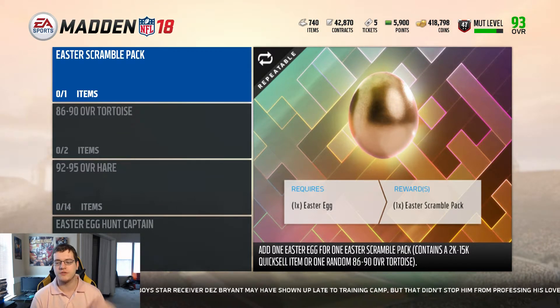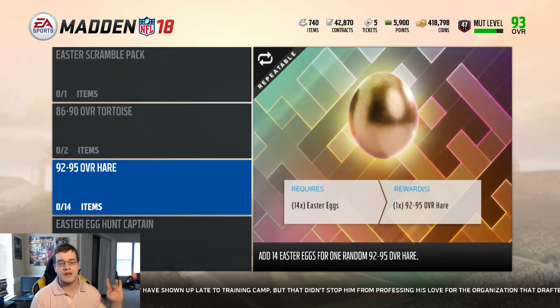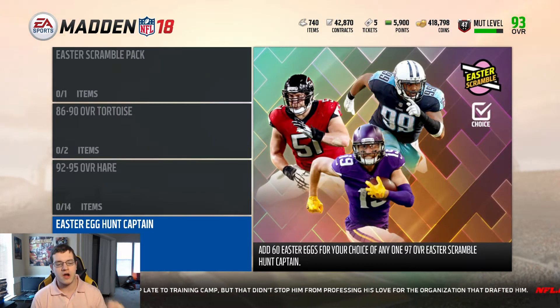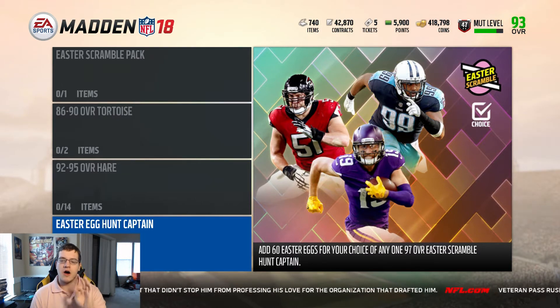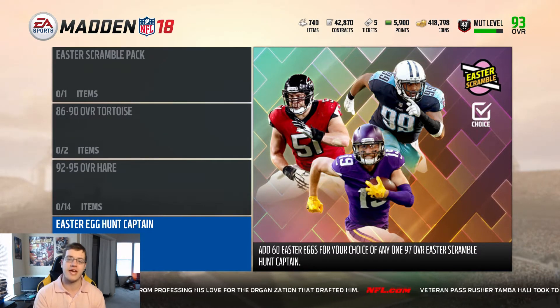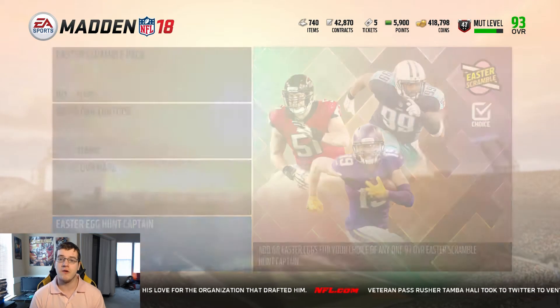In the Easter egg exchange, you trade one egg for a scramble pack giving you a 2k–15k quick-sell item or one random 86–90 overall tortoise. Trade two eggs and you get an 86–90 overall tortoise. Trade 14 eggs and you get a 92–95 overall. Trade 60 Easter eggs and you choose one of three Easter egg hunt captains — Adam Thielen, Wesley Woodyard, or Jurrell Casey.